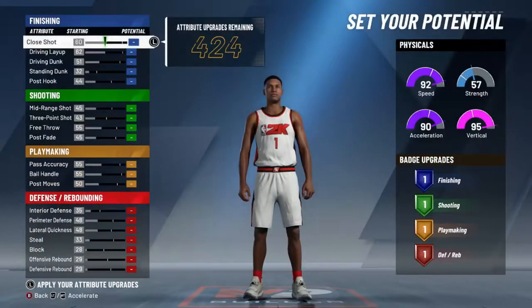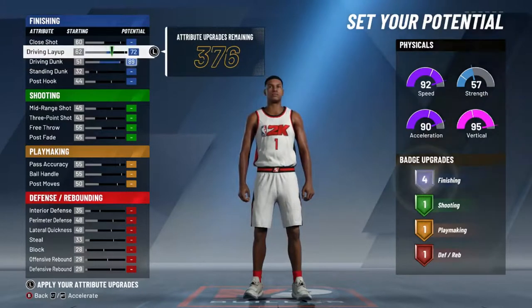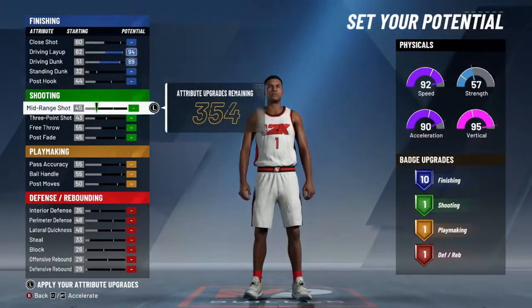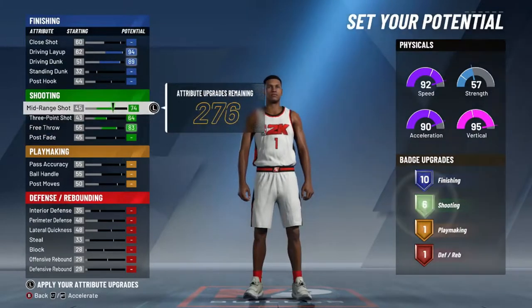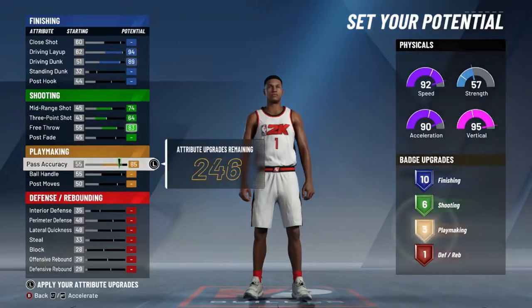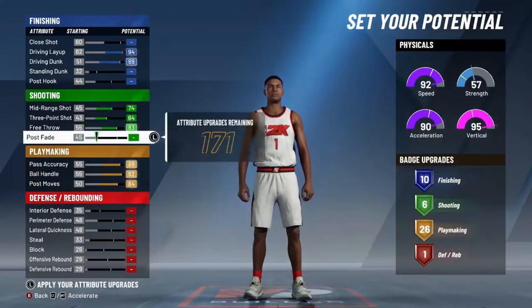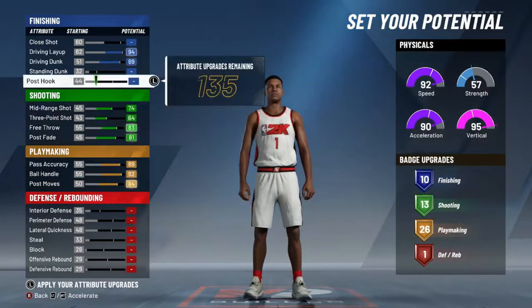If y'all did not know, I'm gonna give y'all a hint right here: when upgrading, hold RT or your right trigger so you can do this faster. Trust me on that. Now you can see this build can't really shoot — it's gonna have like a 68.3 when you get done doing everything, which I know ain't the best in the world, but it ain't the worst.